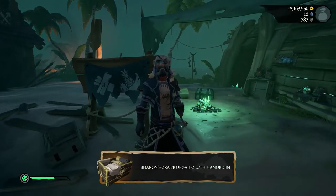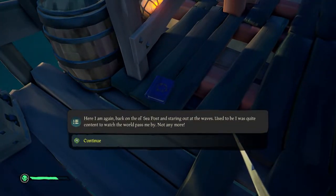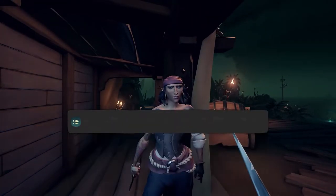It is also worth noting that the fourth of Merrick's journals is a little bit out of the way at Stephen's Spoils. Head on over to the seapost and you will find the journal on the floor to the left of the shop.